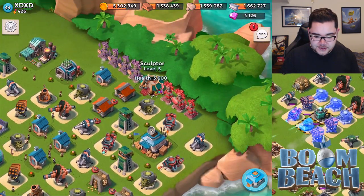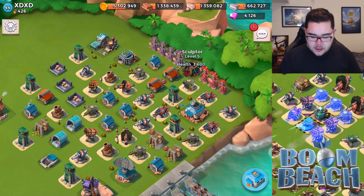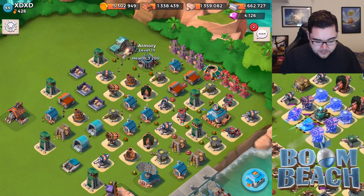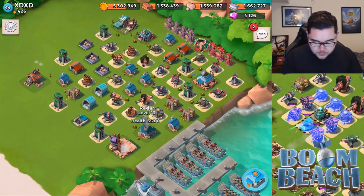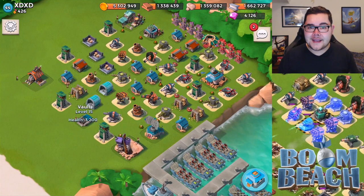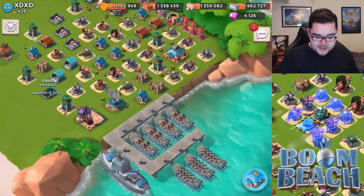First off, let's take a look at the essentials. Sculptor level 5 — obviously it can go to level 6. I kind of have the feeling that you just barely got yourself up to headquarters level 16, so congratulations on that. Armory level 13, radar level 13 as well. Now where is your vault? Oh, over here — level 15. I really like how your vault is nicely upgraded. It saves you a lot of resources that you're going to be losing, so thumbs up for that.